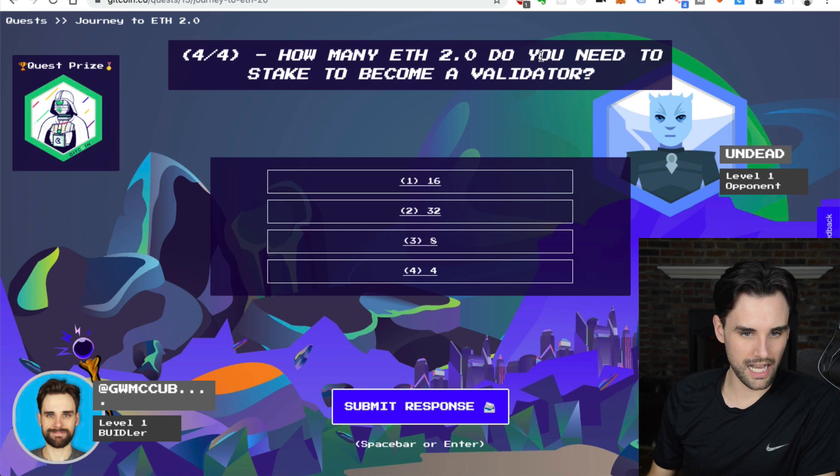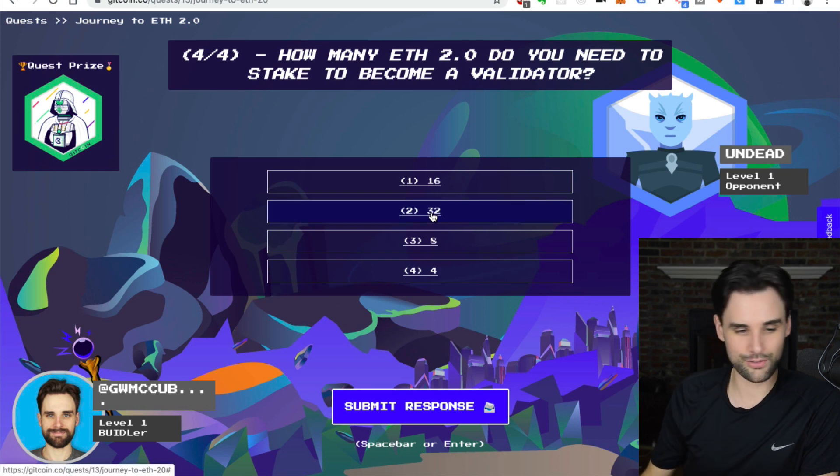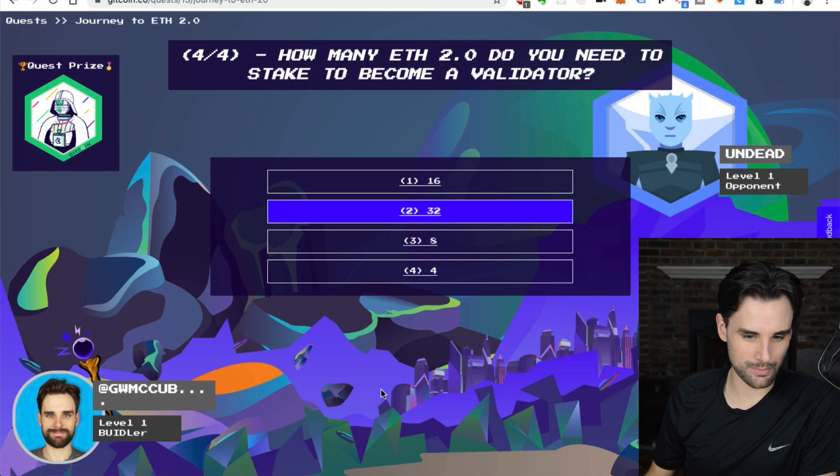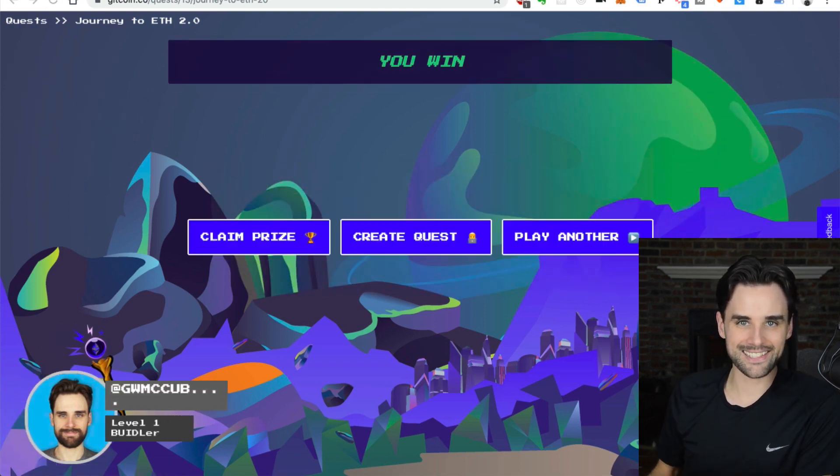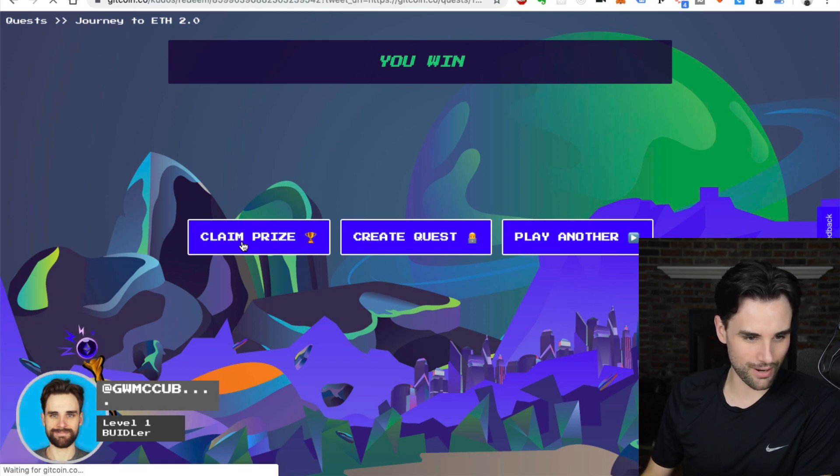How many ETH do you need to stake to become a validator on the Ethereum network? The answer is 32. Submit response. And I've won my first quest!